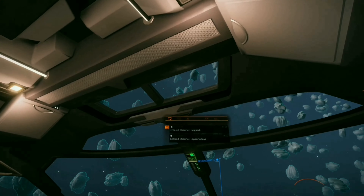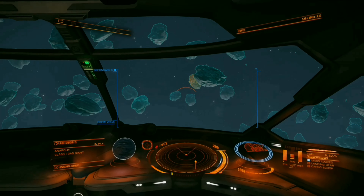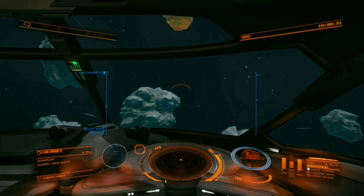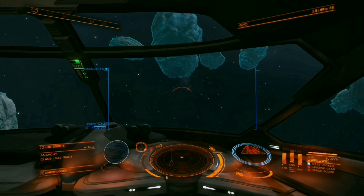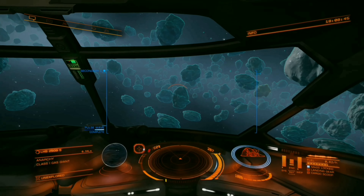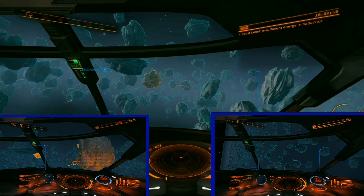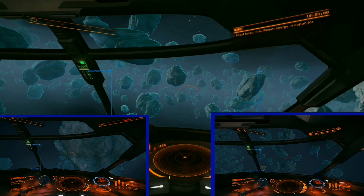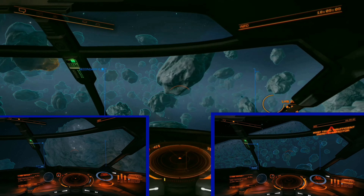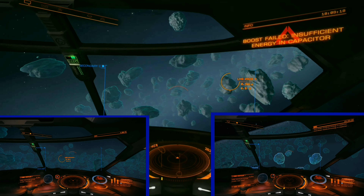If you do see false positives, then you know there's a chance of an actual positive. Distinguishing the difference between a false positive and a proper core mineable asteroid can be very difficult but also very important. With only 16 cargo space you have very little room for error in this Adder. Once you think you've located a deep core asteroid, head towards it while hitting your pulse wave analyzer. If you notice a black checkered mark while approaching it, that's most likely a proper core. But if the color seems to dim as you get really close, then it's most likely a false positive.